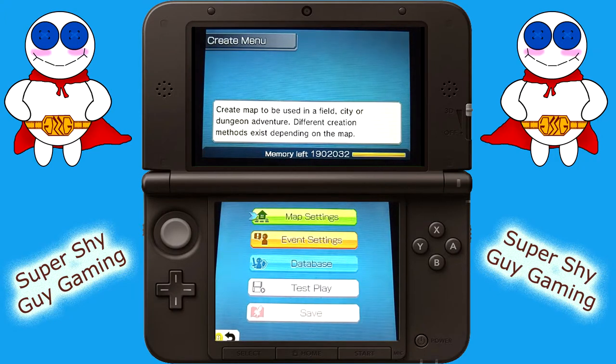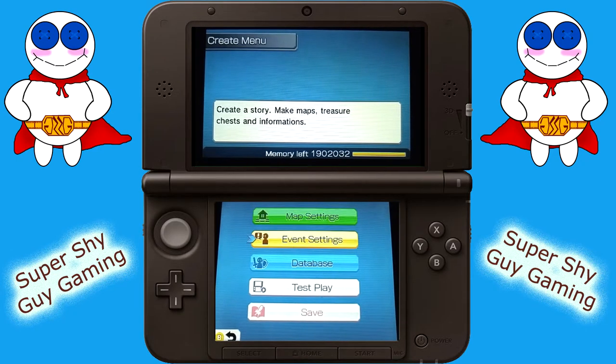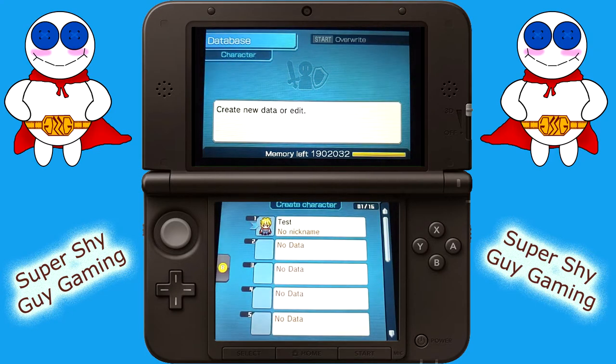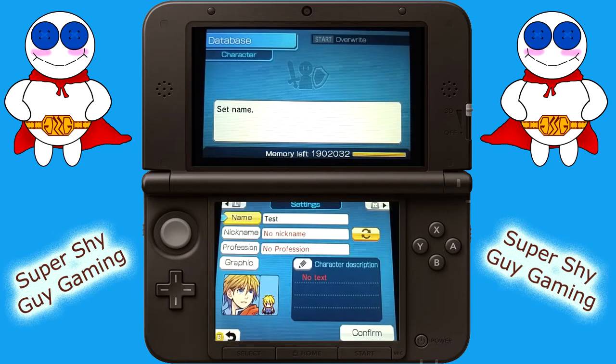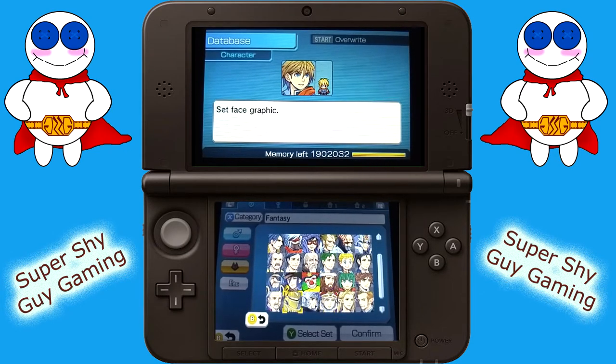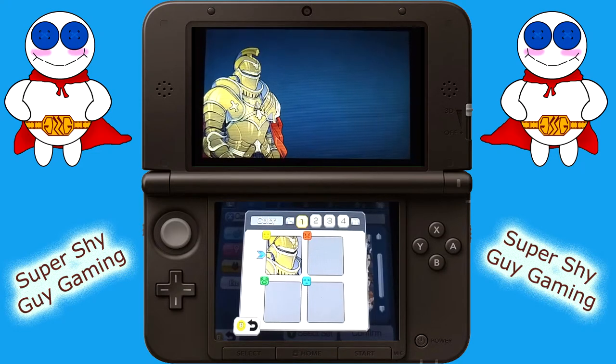We're going to go ahead and look at creating a brand new map. By comparison to the PC versions, you are going to be very limited as to what you can do, because you can't create custom content here. It gives you options for a lot of things. So we're going to make a character — start to build a test character. A perfect example is the graphic, so let's pick something out. We have a bunch of stock images of characters, and the knight looks pretty cool.